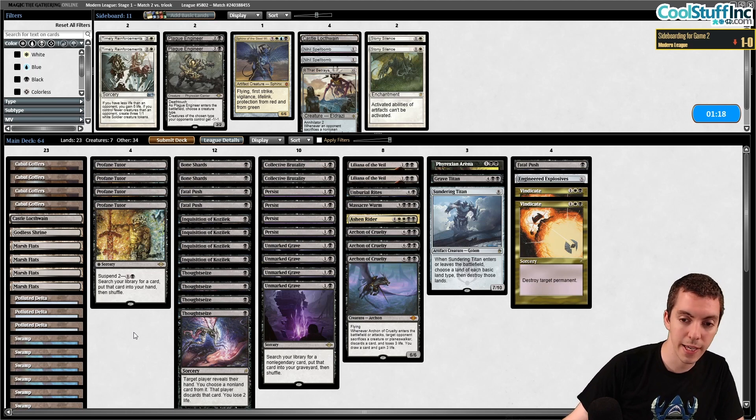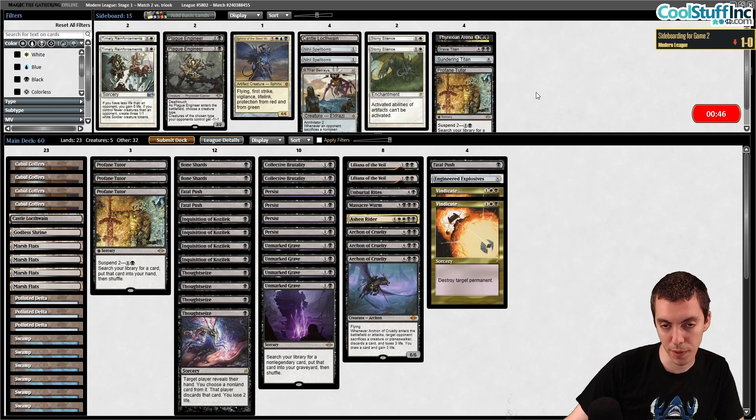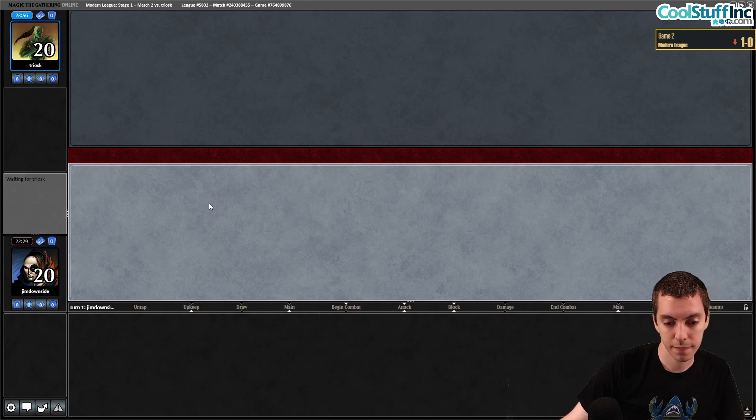On the play with Fatal Push, Vindicate, and discard. They can have Rest in Peace which would be annoying. We're a one-lander and cannot keep. It's really close because we have a good discard spell, good removal, a fatty, and a discard outlet — but we can't guarantee drawing lands. Also the four Coffers aren't really lands right now. Mulligan to turn three. We'll ship the Coffers and get our white source. Keep Unmarked Grave and Persist, or Liliana. Give us a Swamp.